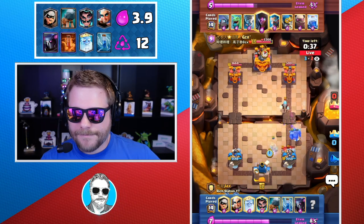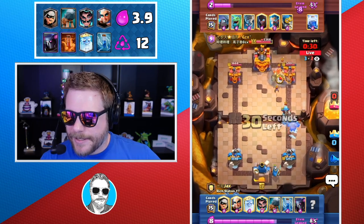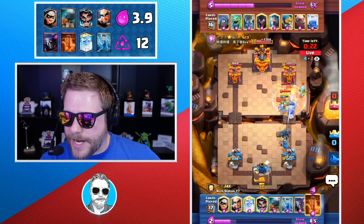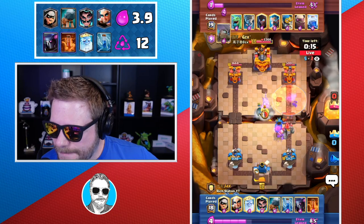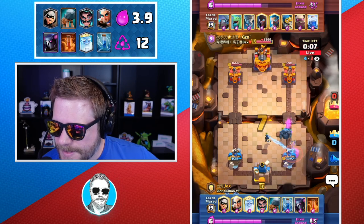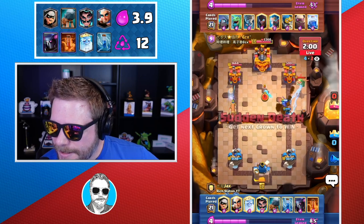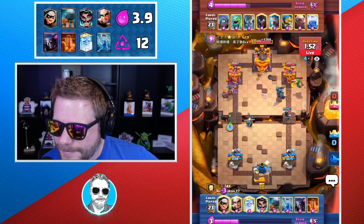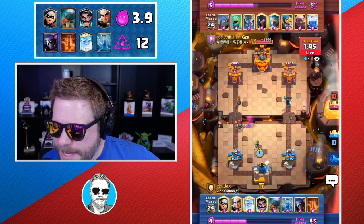Pekka should smack the Mini Pekka there — now we have a really big elixir advantage. Pekka cycles, Magic Archer goes way in the back. He golems up, trapping the night witch by the princess tower, but the Magic Archer is way back getting value. Night witch is now dead before it even gets any value, and we can bandit hit — even though the marcher dies, it's such a big counter push. The Pekka always smacks the Mini Pekka before the Mini Pekka can smack it back. Since he doesn't have his Mini Pekka in cycle, the play is to split lane — that way his defense can't just be piled into one lane with flash units.